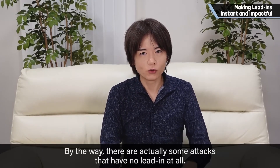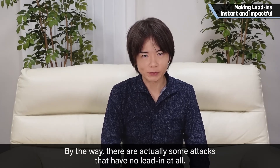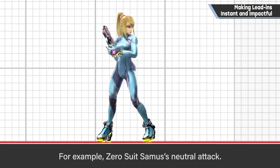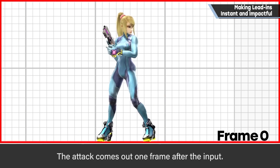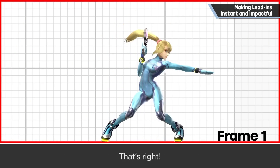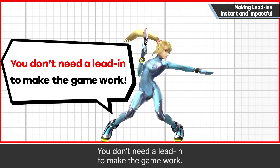By the way, there are actually some attacks that have no lead-in at all. For example, Zero Suit Samus' neutral attack — the attack comes out one frame after the input. That's right, you don't need a lead-in to make the game work.